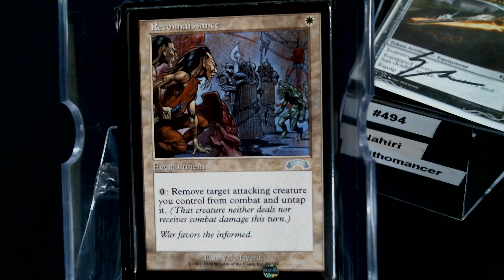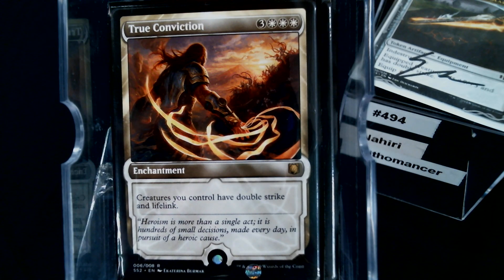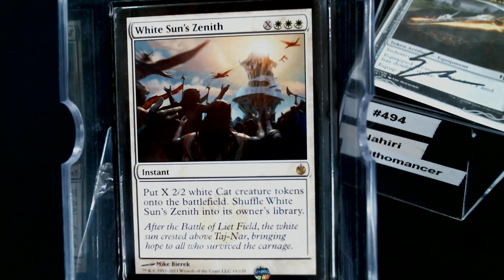We're playing monowhite so that means things like Armored Ascension and Reconnaissance. True Conviction works really well with double strike and lifelink. White Sun's Zenith is in there as a late game bomb — it creates a ton of cats at instant speed so you can cast it before your turn and they won't have summoning sickness. It makes cats, so — Raksha approved.